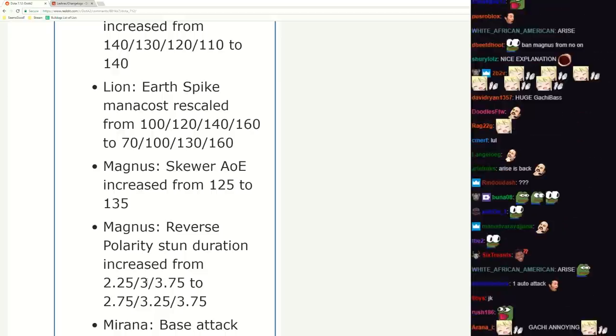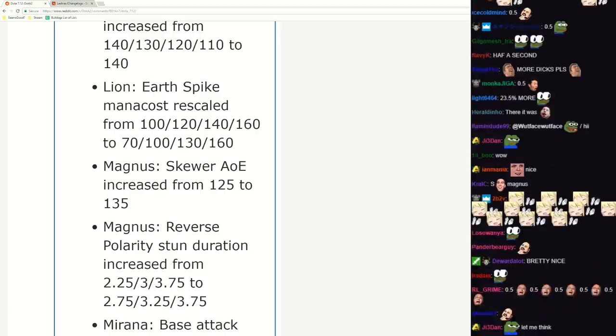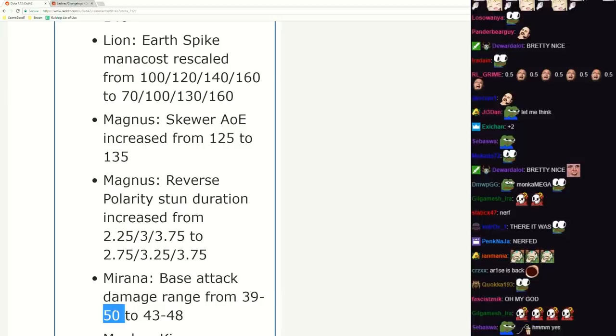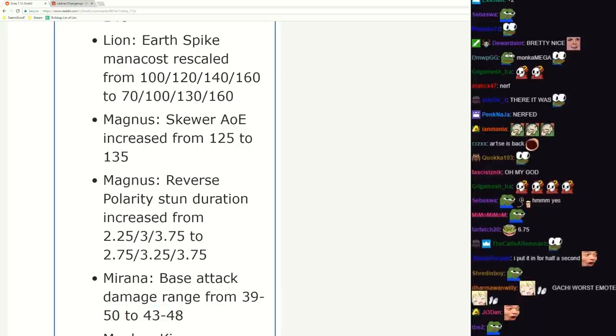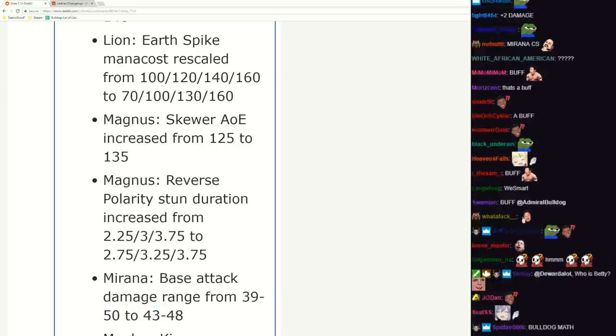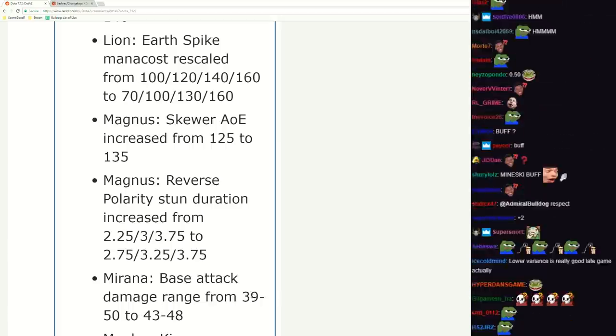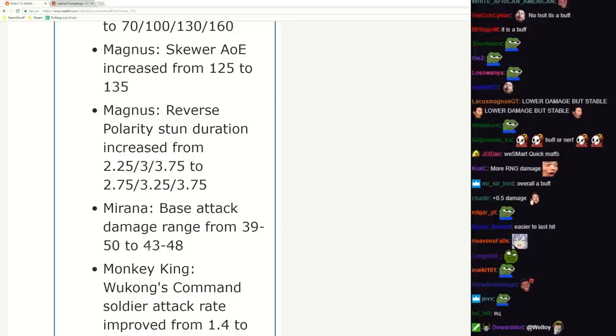Reverse Polarity stun increased - oh my god, that's huge. Half a second on level one - it's like that was half a second. Does she need a buff? She is very low if she gets anything above three. That's a huge buff - 39 to 50 base damage, 43 to 48. This is overall a buff: lower variance and you no longer get 39 damage. Her laning is slightly better.